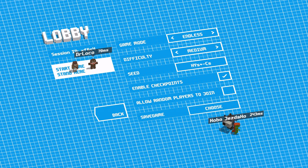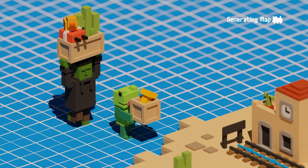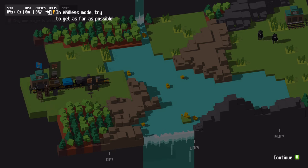We're going in blind — this is just the two-minute tutorial. Jez, you'll have to step on the thing so we can start. So what's everyone gonna be doing? We'll have to find out. I'll cut down the trees. We're in endless mode, try to get as far as possible.